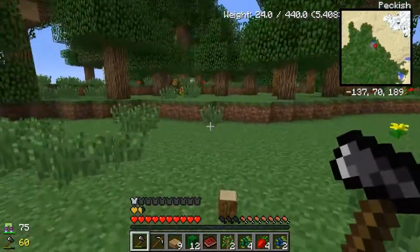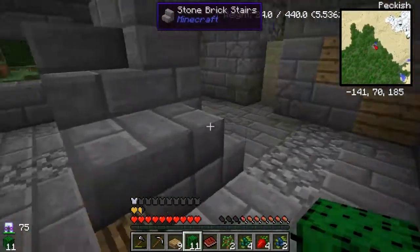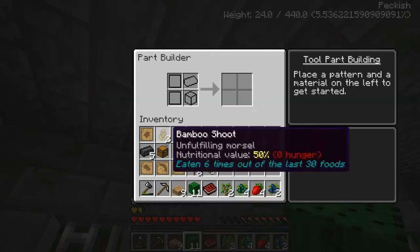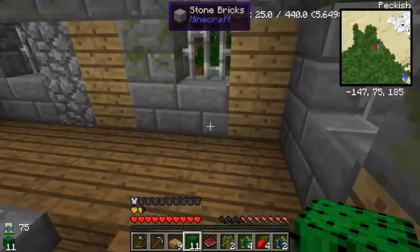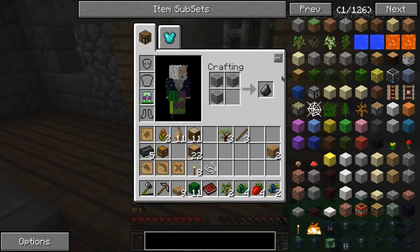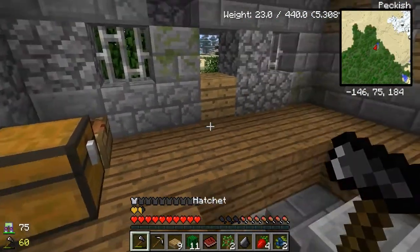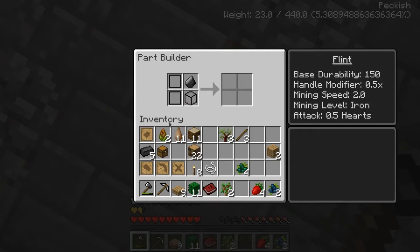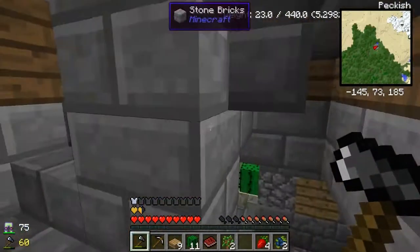We need to do two things - let's grab this and get back inside. Let's make this shovel. Oh, I was worried there for a second. Okay, let's try that again. We wanted to make a shovel, so we need that and that. Now we can probably toss these in here out of the way. Oh, and we can fall down - jump back out.